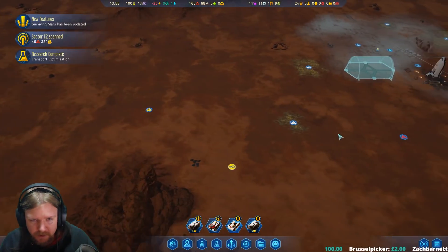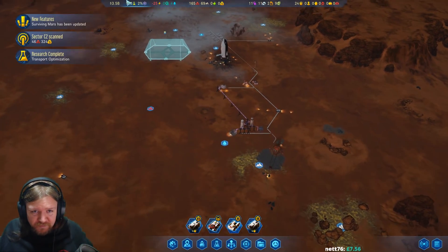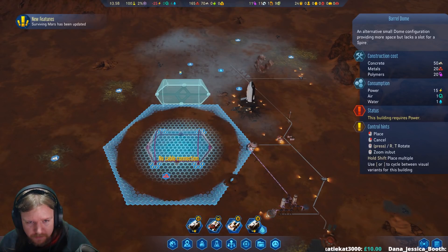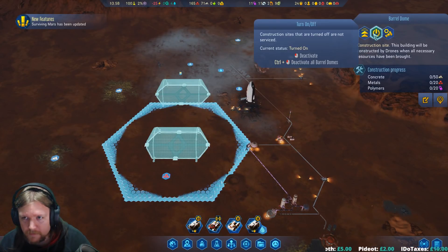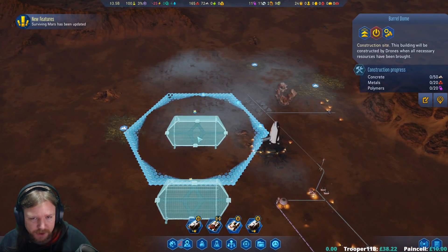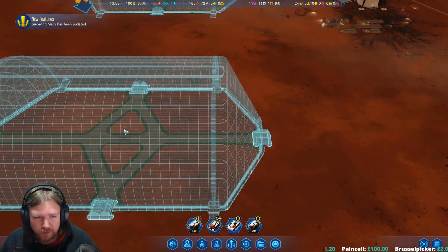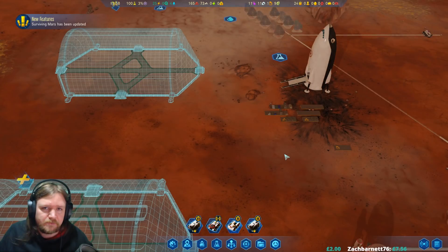Rare metals are your main source of income later in the game. I feel like I do want to have a second dome being set up at the same time, so I think I'm going to build a second barrel dome here. The reason for that is I want the food production to be here, then this can just be research and housing. So this could be food production, a bit of housing, and a couple of amenities - more amenities over here.